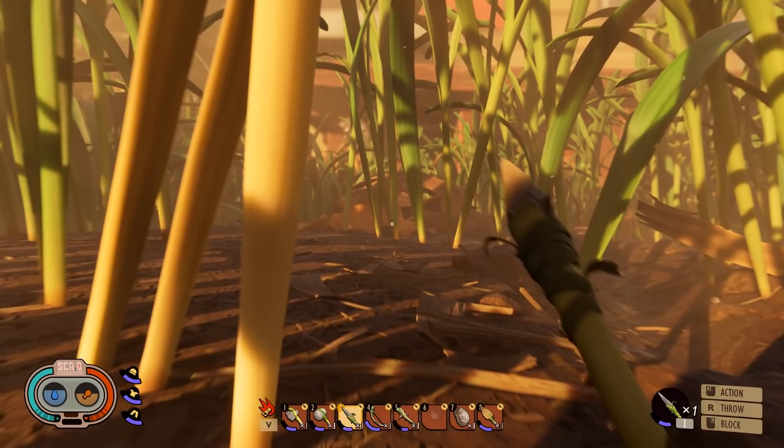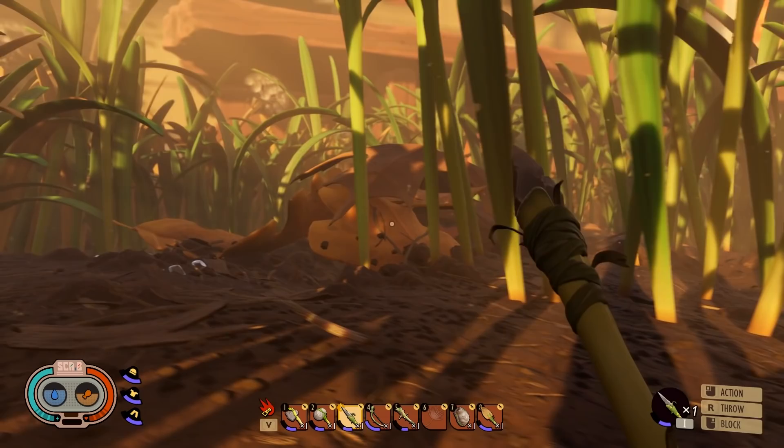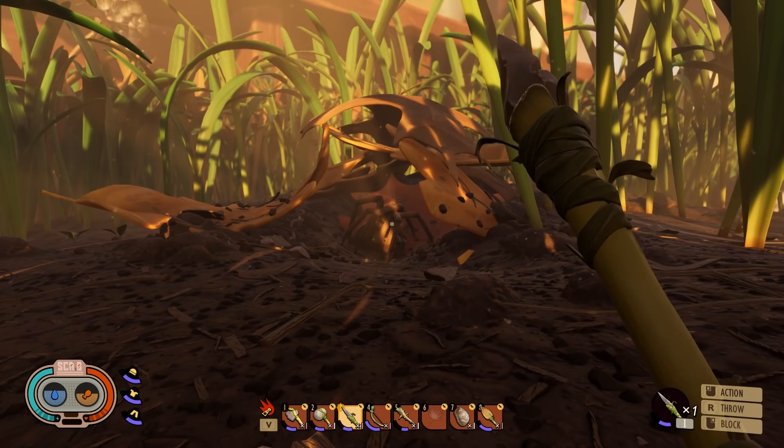We're right at the end of it, and from here you want to turn left. Now you see what appears to be a tent of leaves, but if you go around here, this is the entrance — and there's a wolf spider in there.